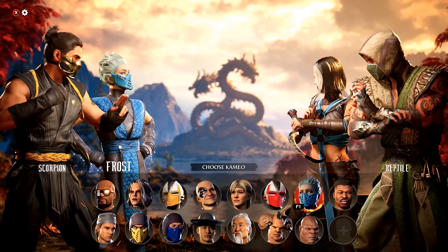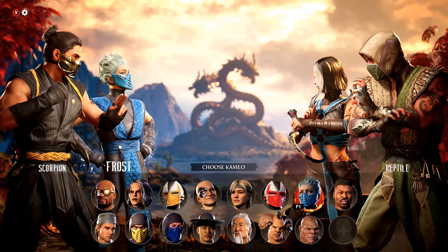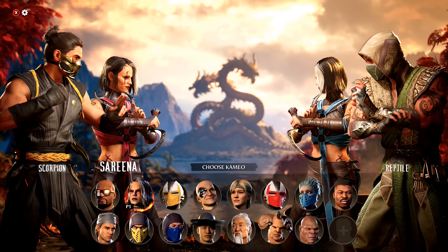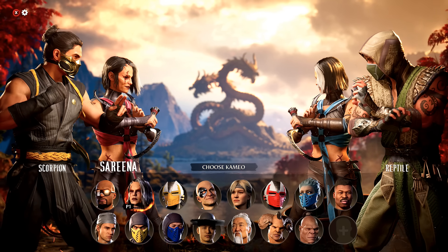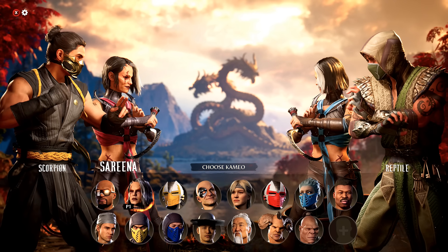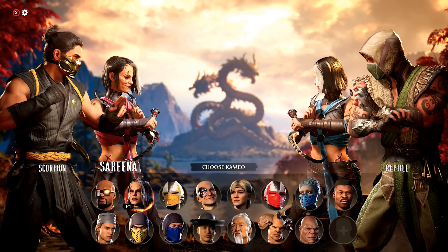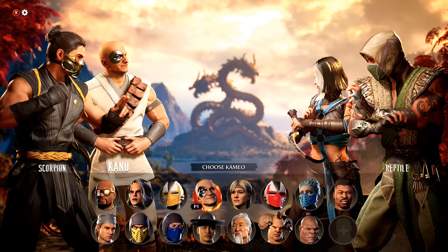Next is Frost — she does everything Serena does for combo extensions but she can only do it once because you can't refreeze the opponent. She does have one up on Serena with her orb that freezes people, enabling grab setups. Serena also has an ambush assist that is a meter drain — so if you're doing a long combo, especially in the corner, you can call in Serena at the start and all that damage combined with the meter drain means your opponent barely builds meter while you're comboing them. That's another reason why Serena is such a great assist.